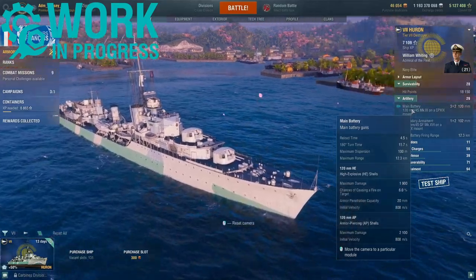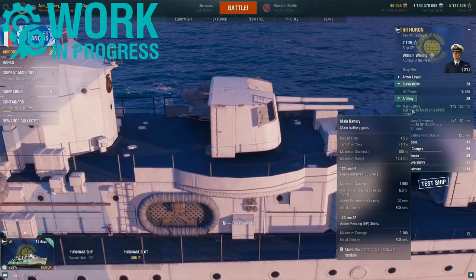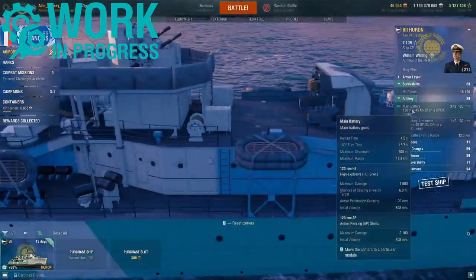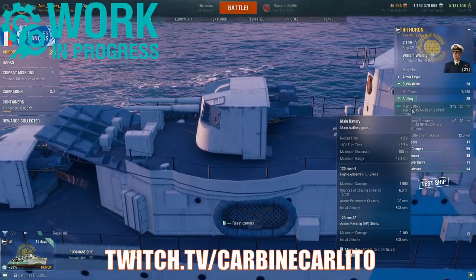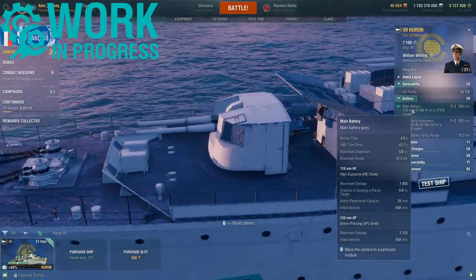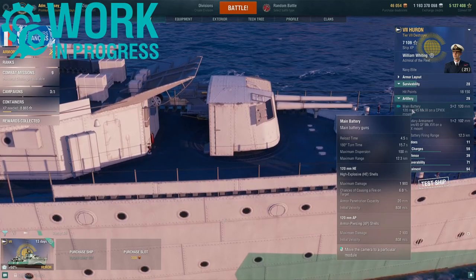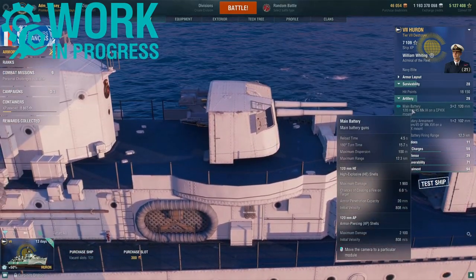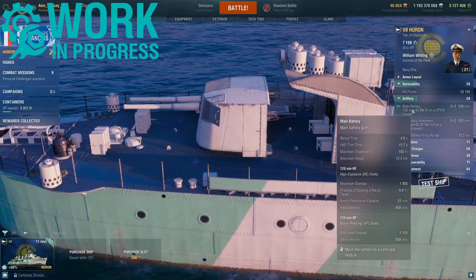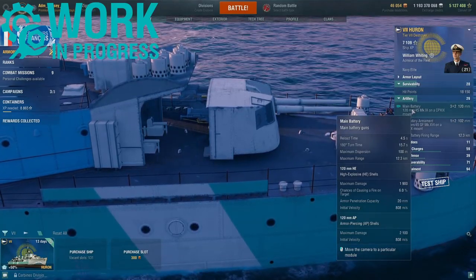Main artillery: three twin-mounted 120 millimeter guns with a 4.5 second reload speed. They can rotate 180 degrees in 15.7 seconds, with a max dispersion of 100 meters and a max firing range of 12.3 kilometers. HE can inflict a max damage of 1,900, with a 6% base fire chance and 20 millimeters of armor penetration, and a shell speed of 808 meters per second. The armor piercing has the same shell speed with a max damage of 2,100.